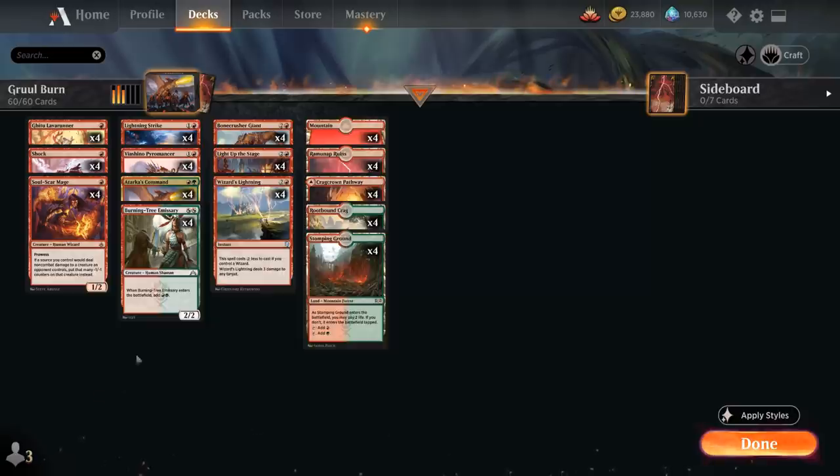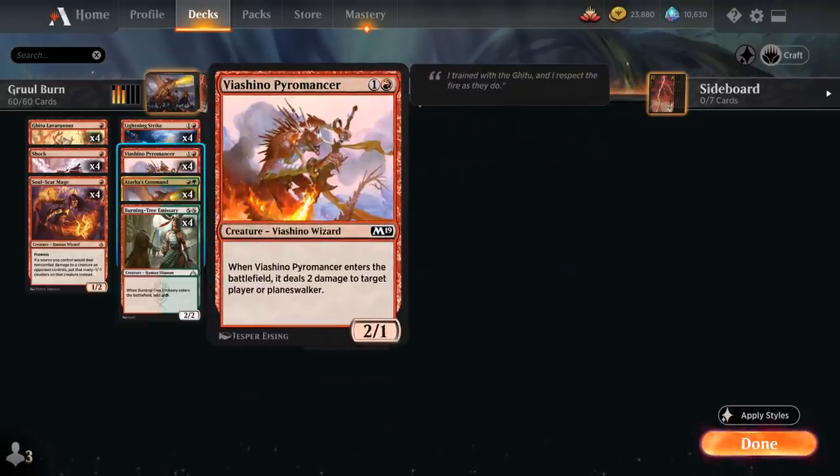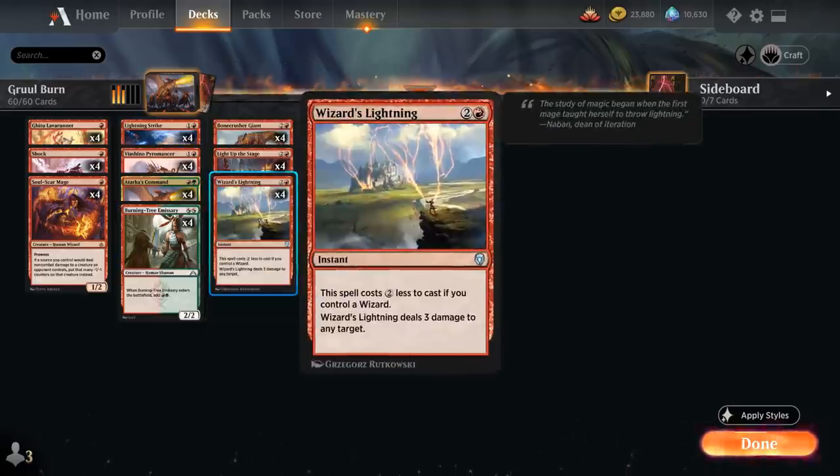Soulscar Mage also puts -1/-1 counters on opposing creatures when we deal damage with our burn spells. Then at 2 mana, besides Burning Tree and Atarka's Command, we have 4 copies of Viashino Pyromancer, a 2/1 that when it enters the battlefield deals 2 damage to target player or planeswalker, so it's both a creature and a burn spell, and it has the wizard creature type which is relevant alongside Wizard's Lightning.